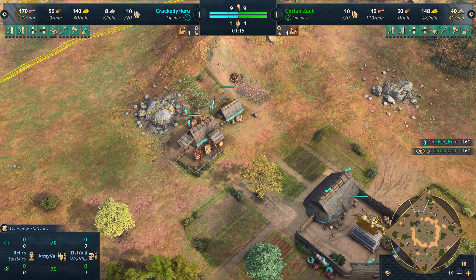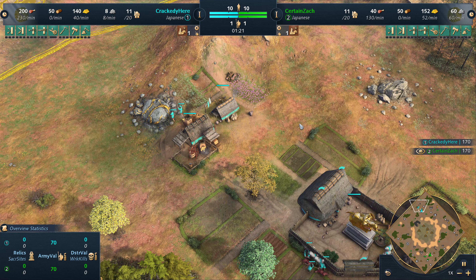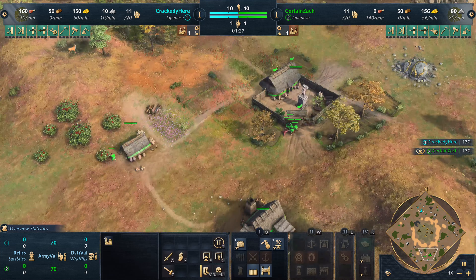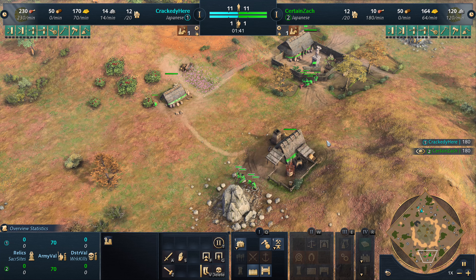Just take this for example - Crackity has two on gold, none on stone. Zach over here has four on stone, rest on food. Neither of them going for the early to-wara upgrade, which is fine. The main difference we will note is the way that they split their villagers in the early stages between the gold and the stone.